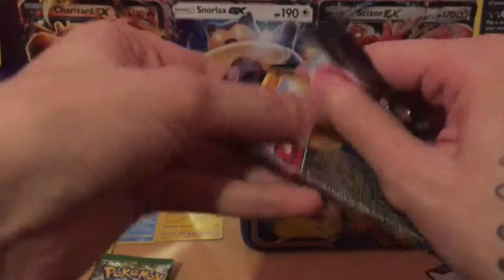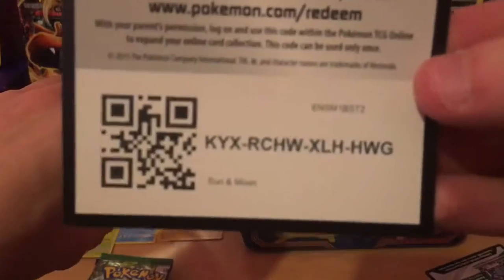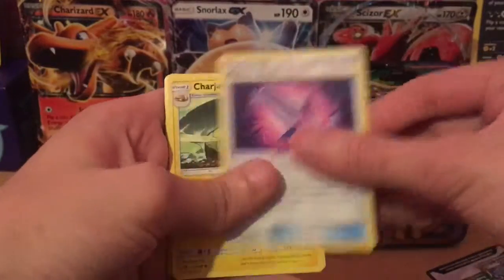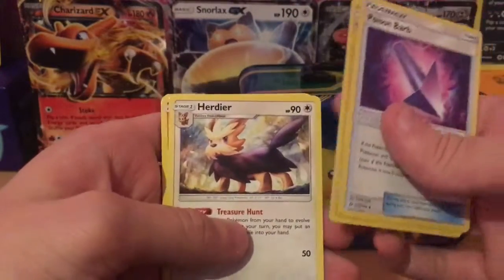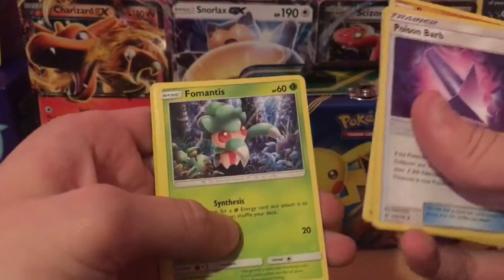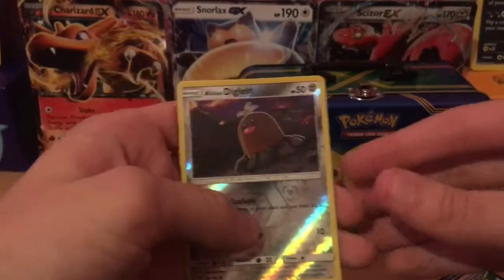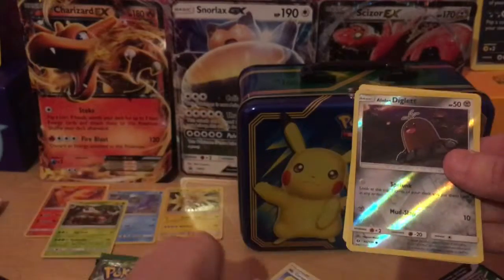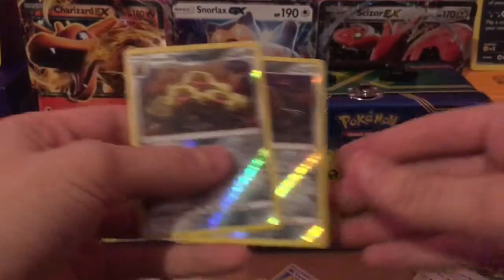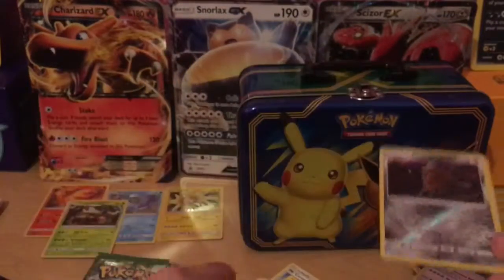On to the Sun and Moon base set. Let's see how our luck is in this. Sun and Moon base set - there's your code card, let me know what you get. Poison Barb, Charger Book, Herdier, Sandygast, Roggenrola, Cosmog, Fermentus, Alolan Grimer... wow, Alolan Diglett! After we've just got the Alolan Dugtrio in reverse, we also pick up the Diglett. That's pretty cool, I'm not going to complain at getting them - reverse Diglett and reverse Dugtrio back to back packs.